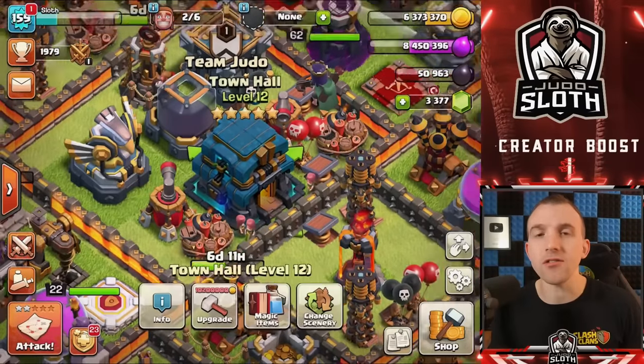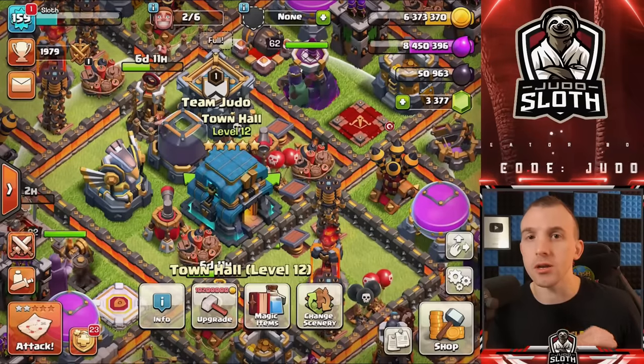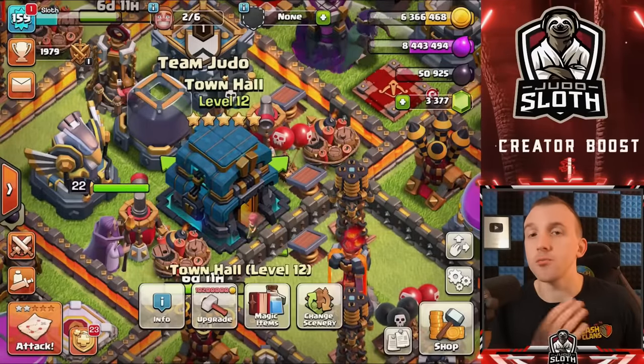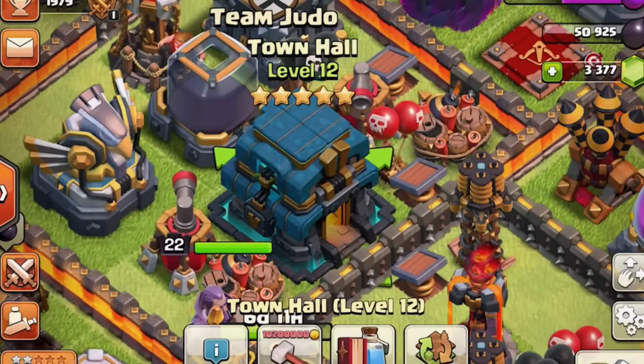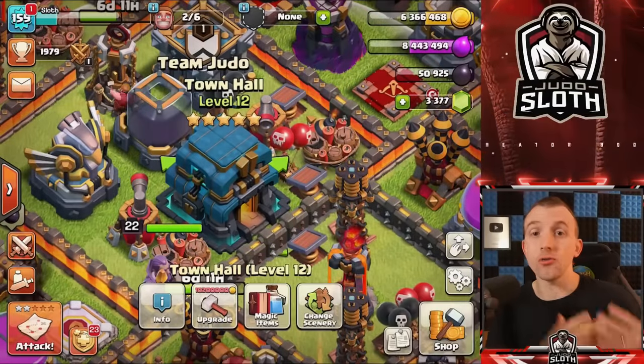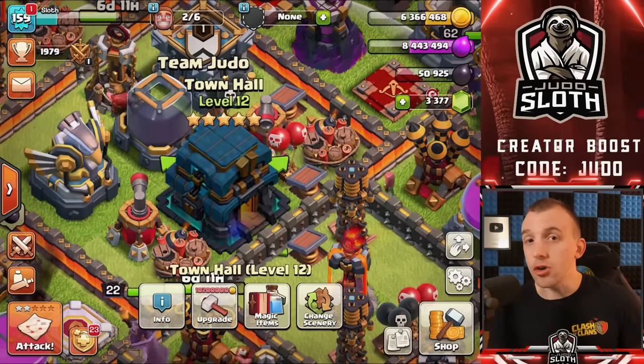Rushing is the process of upgrading your Town Hall potentially numerous levels without appropriately upgrading your base around it. Some people might purposely rush their account — right now the main reason would be to get to Town Hall 12 as quickly as possible to unlock and donate siege machines to your clan. Despite the negatives I'm about to discuss, rushing really is not that big of a deal anymore. There are a lot of steps you can take to fix it.